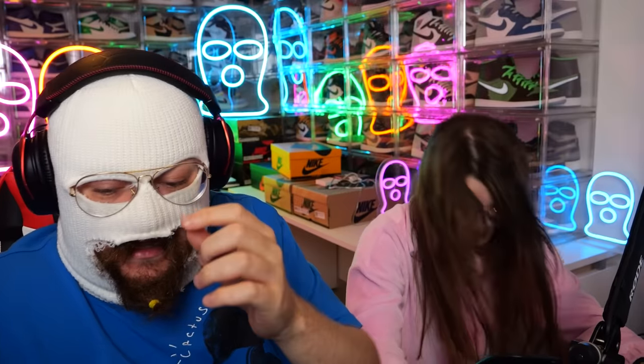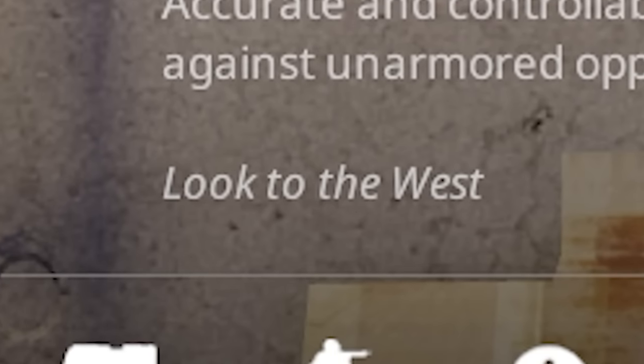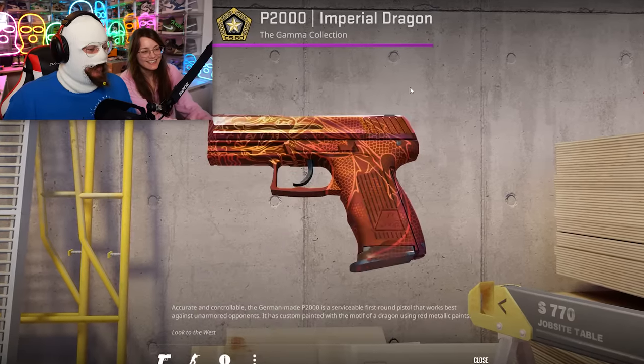Now he said the N-word. Okay, let's go again. Imperial Dragon. Okay. Look to the west. Very cool. It is field-tested. Not a very good skin. And definitely not the elusive kitchen knife. So we keep hunting.